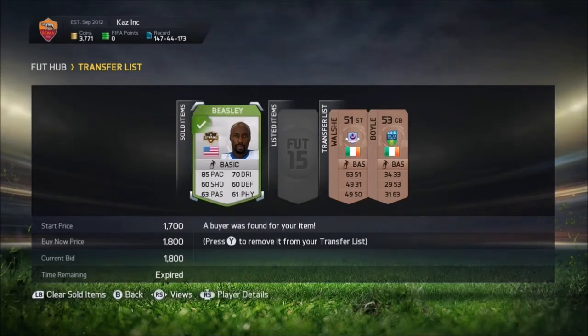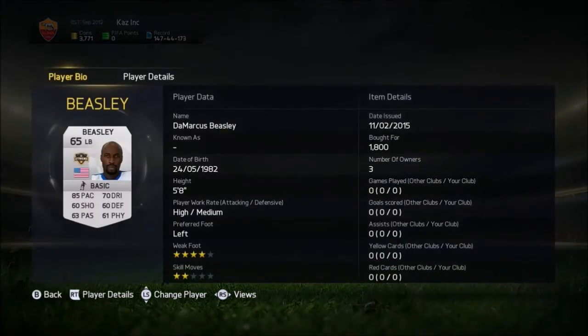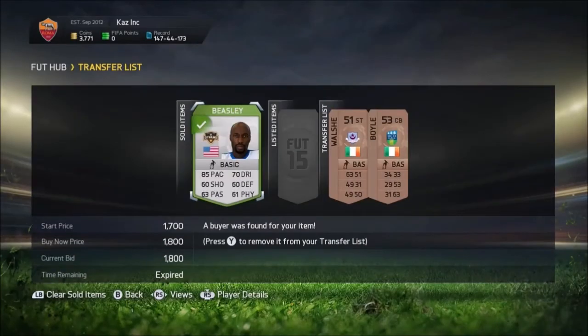Here we go — and he is sold for 1,800 coins. I bought him for 550. That should be, after tax, a profit of about 1,200, which is a pretty good profit for this coin range.